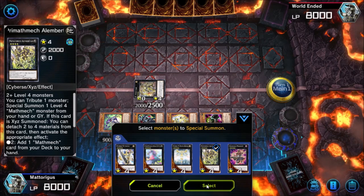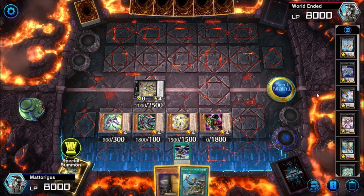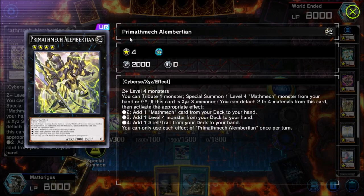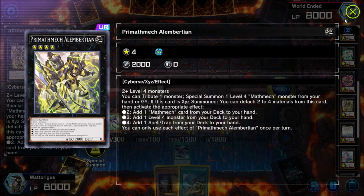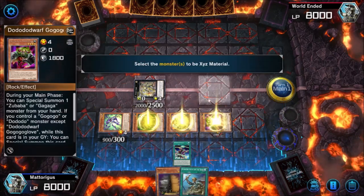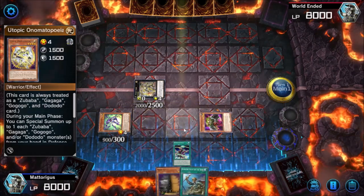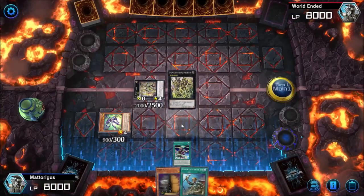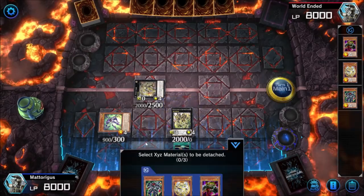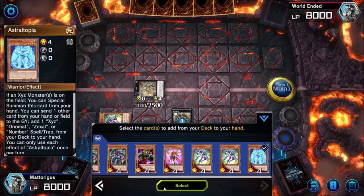Next we're going to play Prime Math Mech — Alain Bertian. We can special summon that using our free Onomat cards as materials. We're not going to go for the fourth material. Then we detach three materials and get our one-off copy, Astral Topia.